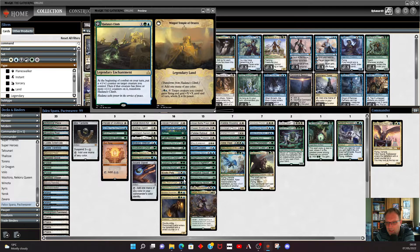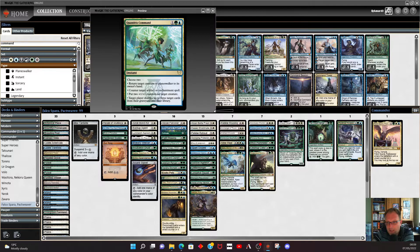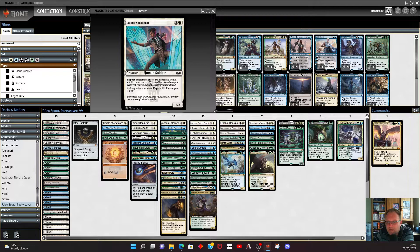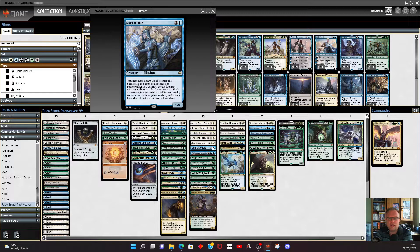Hadana's Climb chucks +1/+1 counters around until it flips, and at that point if you need it to flip and transform, it's all good. There's some blue-green in the deck so we might as well play it. Conclave Mentor is in — we can bounce creatures and chuck some +1/+1 counters around, shuffle cards into our library if needed. Shield Mask comes in with a shield counter. Swooping Protector comes in with a shield counter. Doomskar is in to clear the board if we need to. Spark Double copies a creature and gets a +1/+1 counter on it, and obviously if it copies something that isn't a legend, it doesn't become legendary.